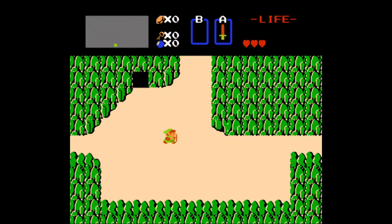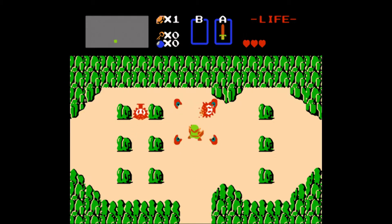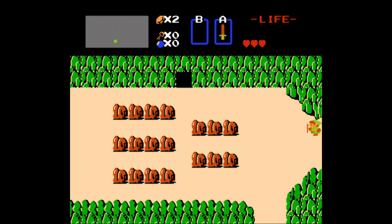Defeating enemies in this game is very hard. What you have to do is get a sword. You get the sword from the cave in the first screen and use it on a monster until it disappears. And that's how you defeat enemies.